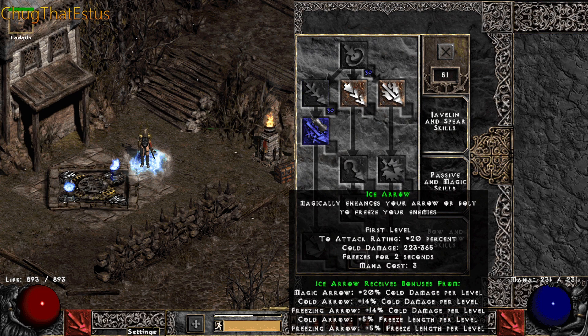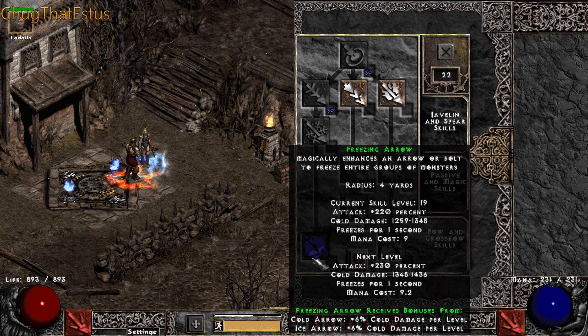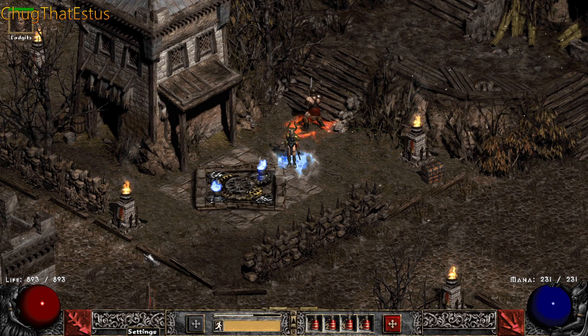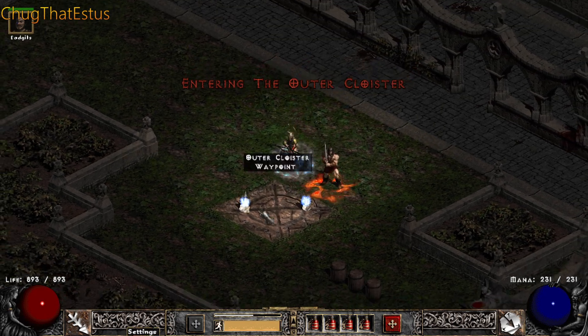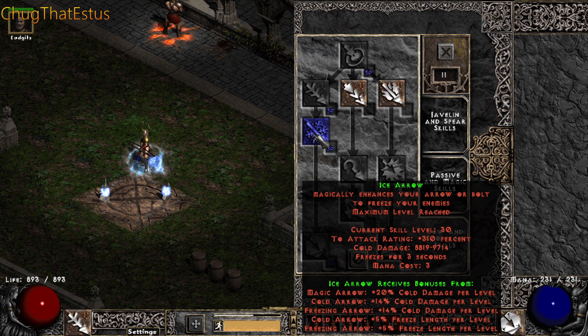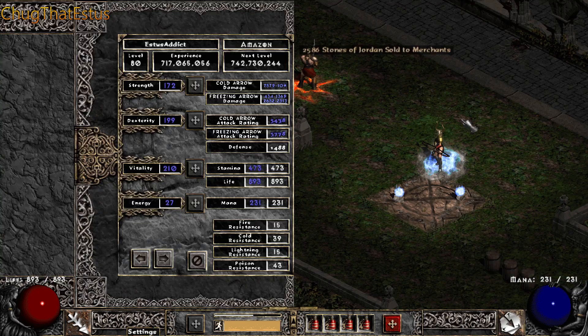Just clicking some skill points real fast. Alright, so we have about Freezing Arrow at 2.5k damage, Ice Arrow at 9.7k damage, and Cold Arrow at 9.8k damage. It's a lot of damage.